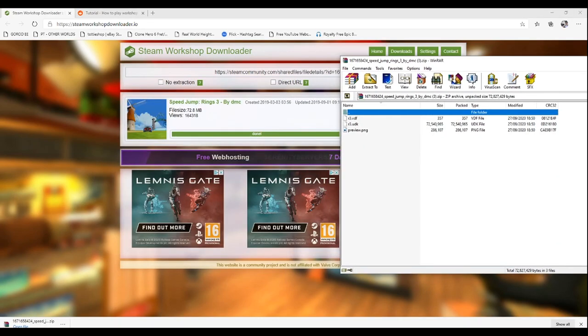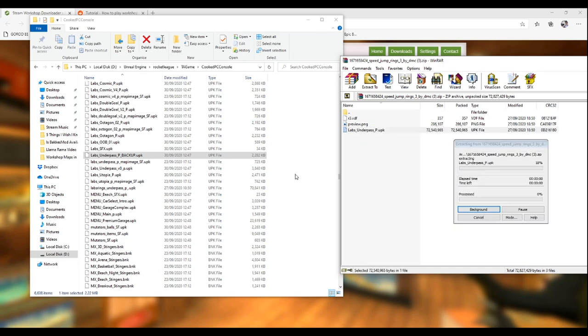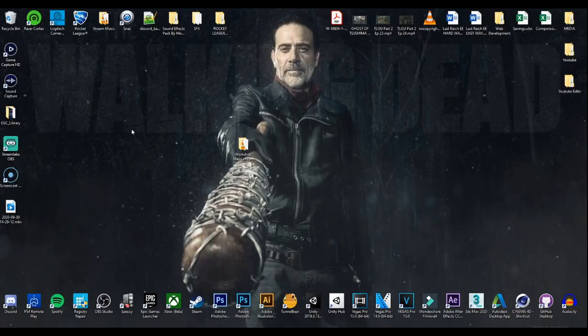Once you have downloaded the file, you just need to extract the UDK file, but before you do this make sure to rename it to a more suitable name. Pick a map that you do not play often in freeplay, and find the older version of that map in the Cooked PC Console folder. Rename it and just add 'backup' on the end so you don't lose the file. Now copy that name and replace the name in the downloaded file with it, but take off the backup and make sure to change the extension from dot UDK to dot UPK.